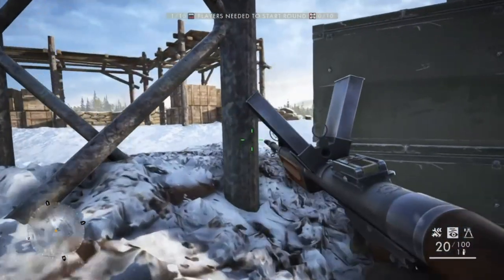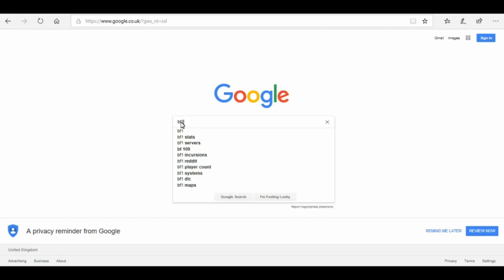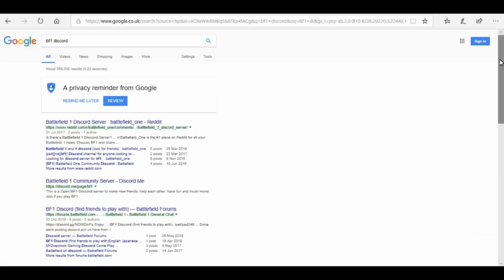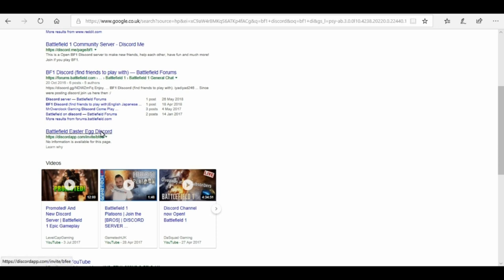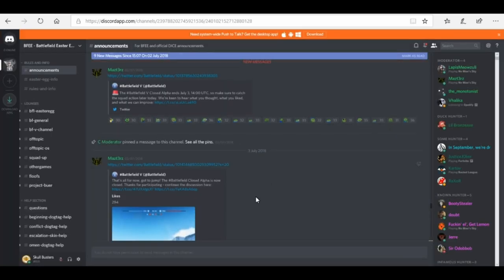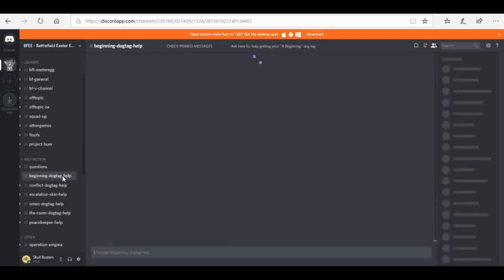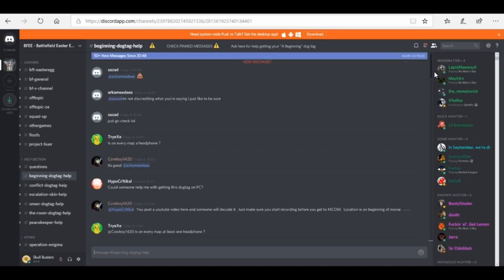You'll hear some Morse code. This Morse code is unique to yourself, so you'll probably only need to record about 30 seconds of it. It's only a small Morse code consisting of five letters, and it could be anything from A to F in the alphabet. For mine, for example, it was E, E, F, E, A — but this won't be the same for you. The best thing to do if you're struggling is to sign up to the Battlefield Easter Egg community Discord. They have a special page for this escalation skin and will help you decode your Morse code if you ask nicely.